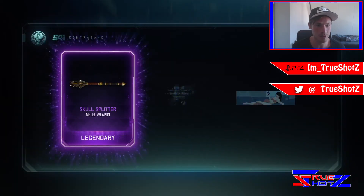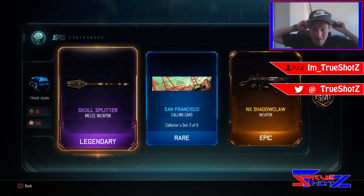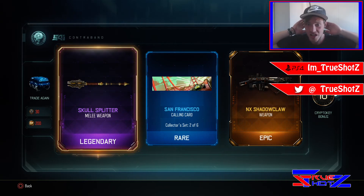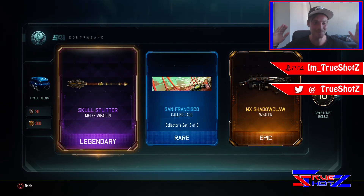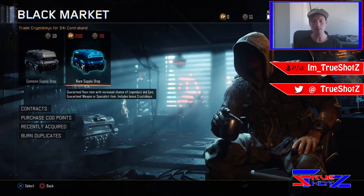We have one more rare supply drop — can we get something good? Oh my god! We've got the skull splitter melee weapon! We've also got a San Francisco calling card and the shadow claw! I'm so excited about this! You can expect some skull splitter and shadow claw gameplay from me in the future, because we finally got it!